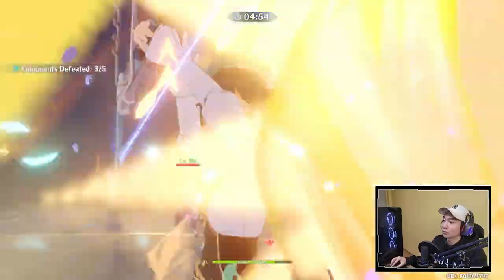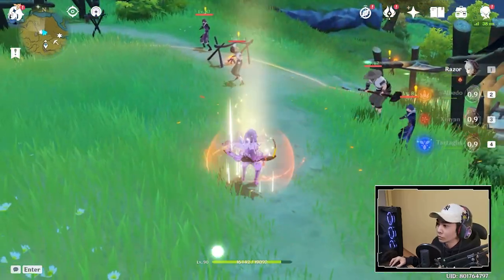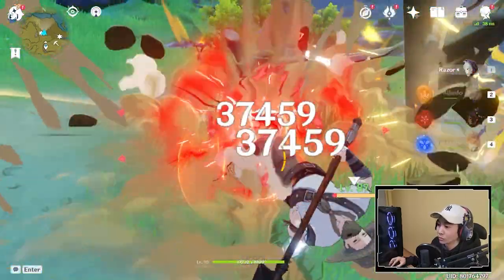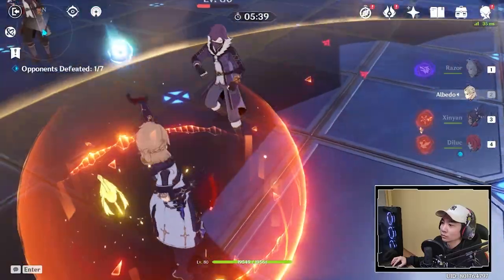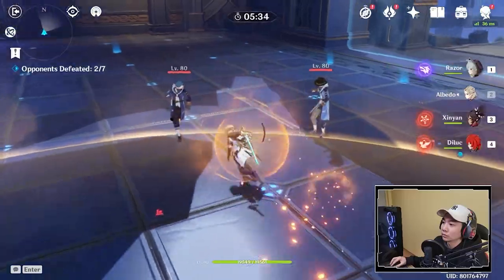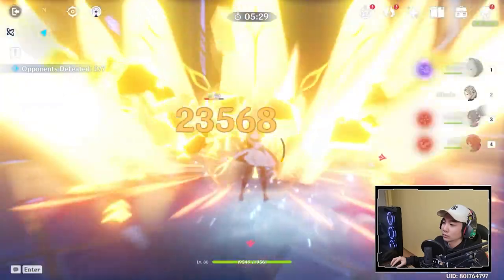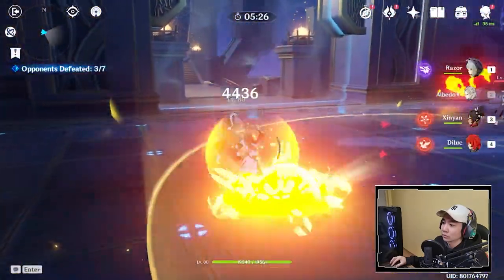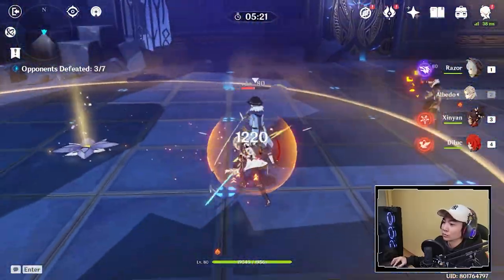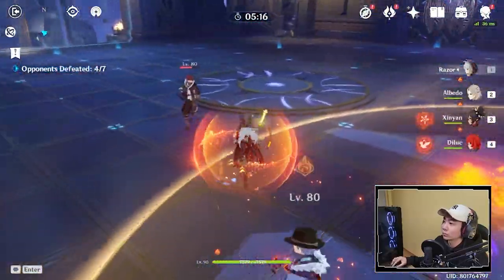Albedo's E ability also creates an elevator so you can use it to do plunge damage. You can see how I'm using Razor to do more DPS using plunge attacks. Albedo's Q ability is very bursty as well. If you have Constellation 0 like me, this Q ability is not going to scale off his defense, so in order for it to do a lot of damage you need to go for a regular build of attack, crit rate, and crit damage. The 40 energy and 12-second cooldown means Albedo gets his Q back so fast that every 12 seconds he should have it back, making him one of the best support burst characters — possibly even better than Fischl.